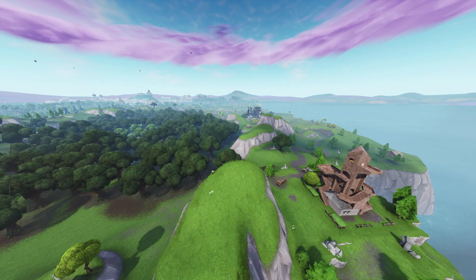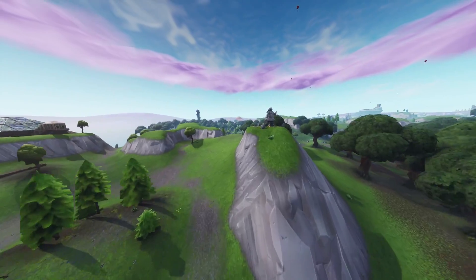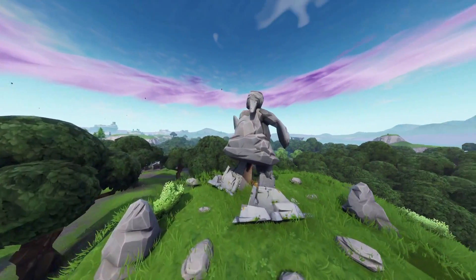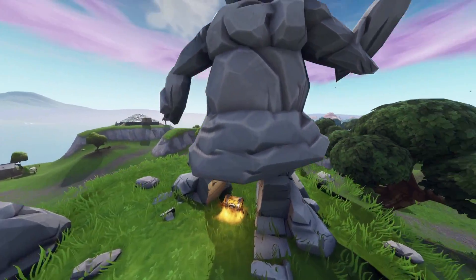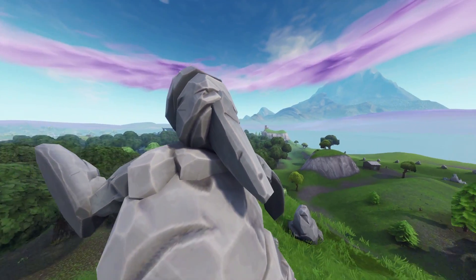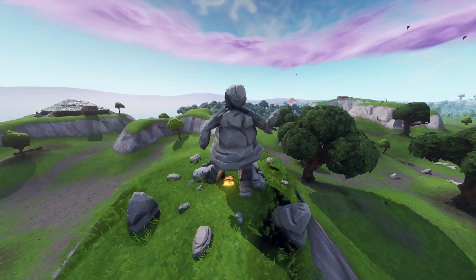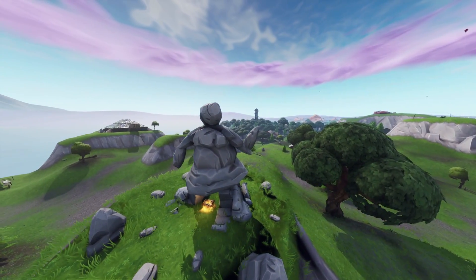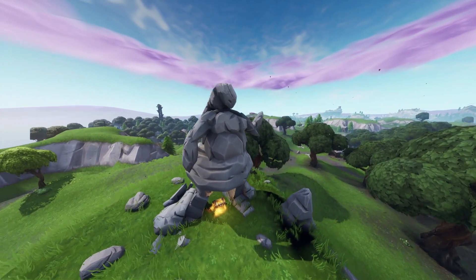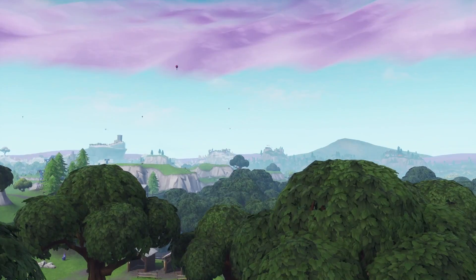So the first map change I missed entirely in yesterday's video was this new statue, which to me looks like the female version of the male statue. What makes me think that is it looks like it's wearing a skirt — I'm not 100% sure though. It also looks like it may have longer hair on the back. It's a really nice design, and it appears to be pointing towards Polar Peak or the Viking village.